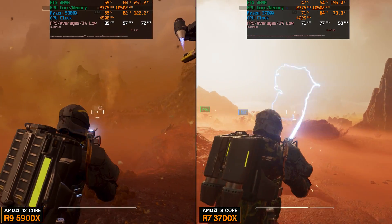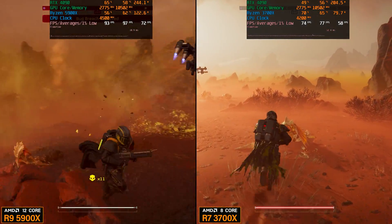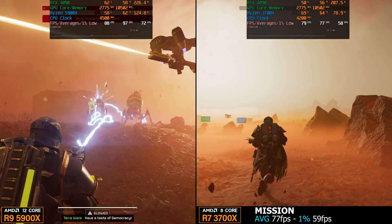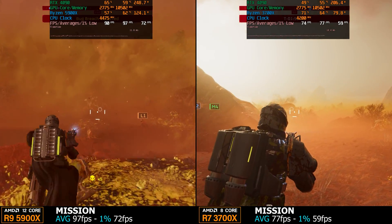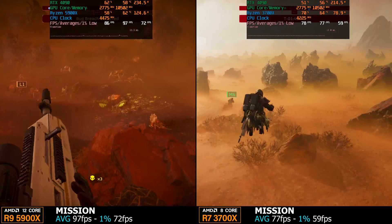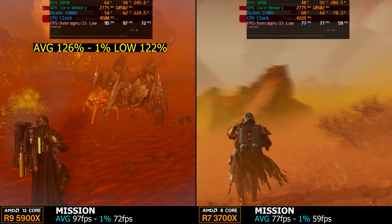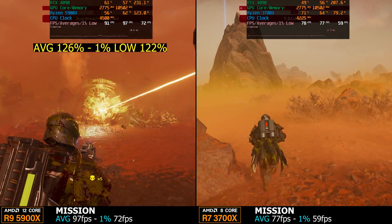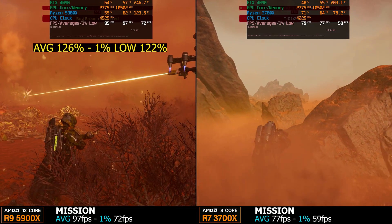These numbers are more representative of what we should have seen in my previous video. On the 3700X we have 77 fps for averages and 59 fps for 1% lows. On the 5900X 12-core side we have 97 fps for averages and 72 fps for 1% lows. The advantage for the 5900X amounts to 26% faster on the averages and 22% faster on the 1% lows for the mission — that is a lot more what you'd expect between these two.